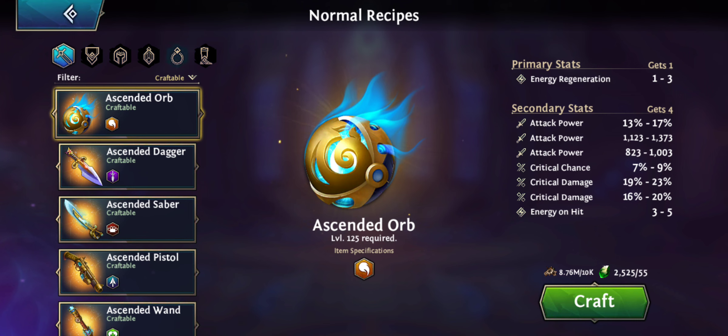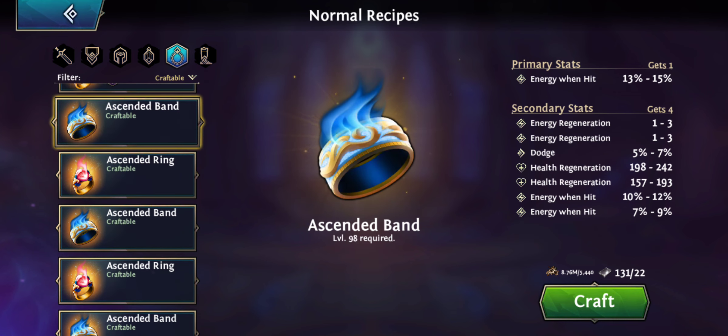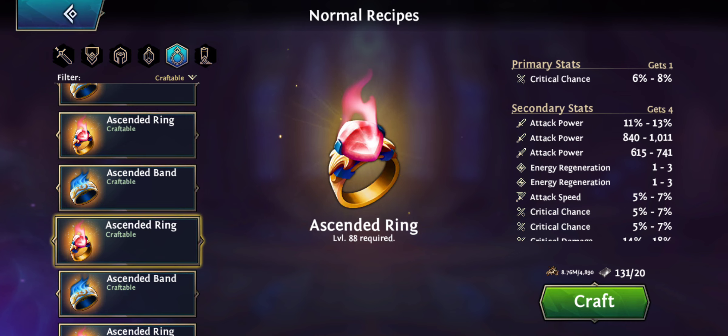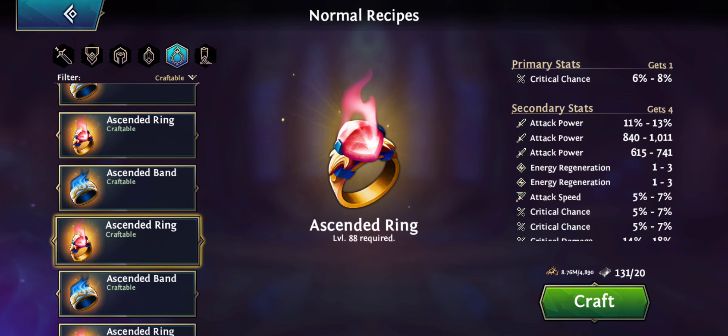My Mantis is level 100, so I'm not going to do the high level rings right now — I'll do some with my platinum. As I mentioned in my previous video, the best rings are the level 92 one and the 88 one. The 92 one is more all-round since it has a primary stance of dodge. I'm going to try to push a little harder with the 88 ring since I get some crit chance. But keep in mind when you go lower level on your rings, you get lower attack power on your secondary stats — the highest attack power on the 88 ring is 1011 versus 1098 on the 92 ring. So don't go too low even though the stats look good, as you might also lose on the level requirements.